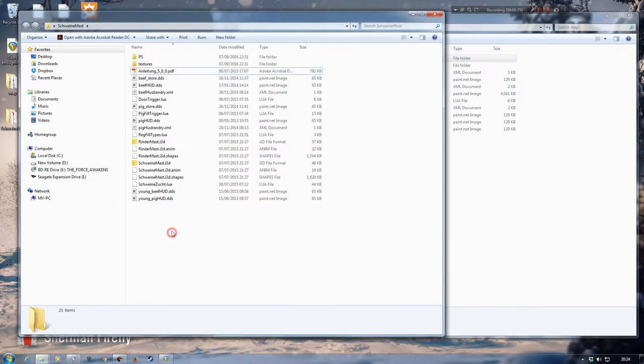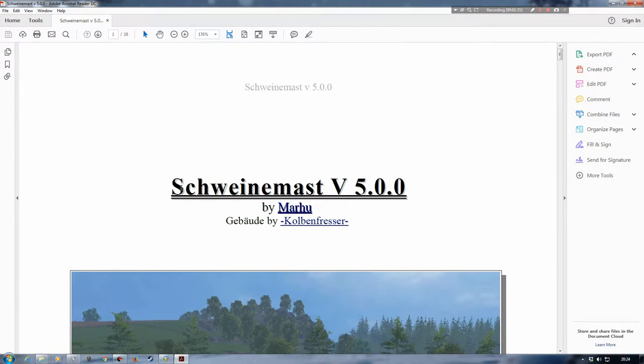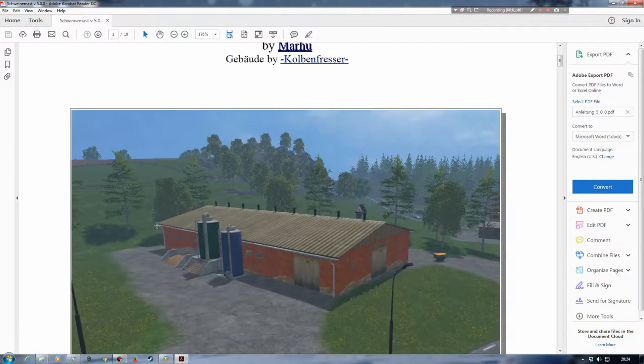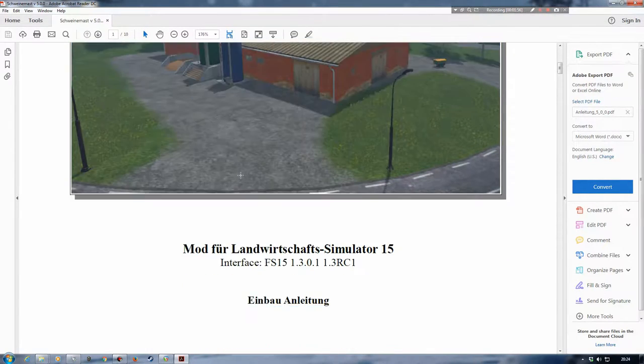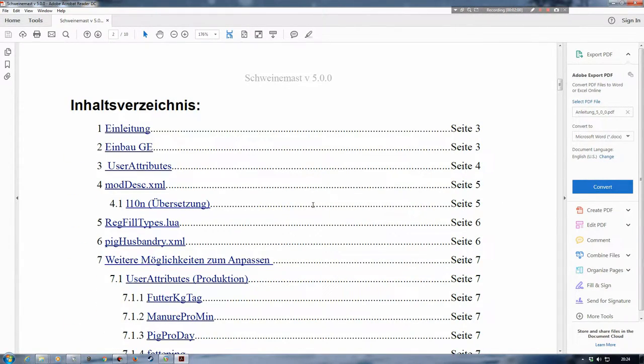I've got the Schweinmast, or pig and beef fattening mod folder open here. You do actually get some instructions which I'm going to open up. You can see: Schweinmast version 5.0.0 by Maru. You'll end up with two stations — one will be for pigs, one will be for beef — similar to what's shown here, which you'll be quite surprised by because there are a lot of maps out there with this already on it.